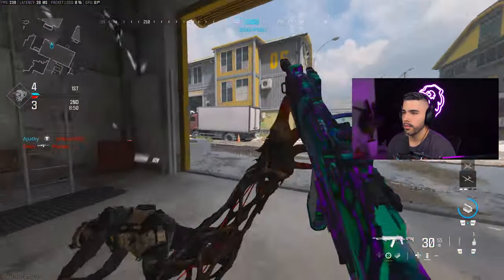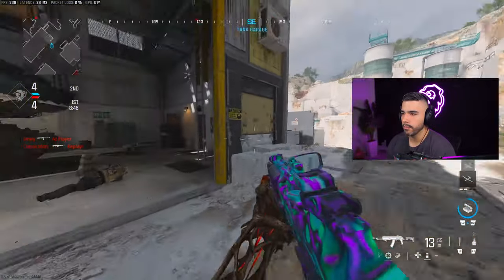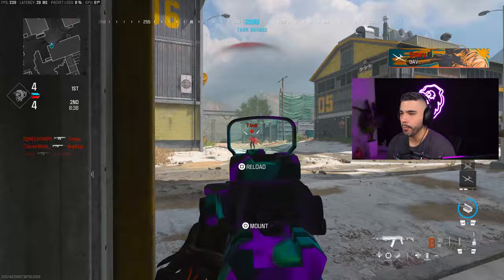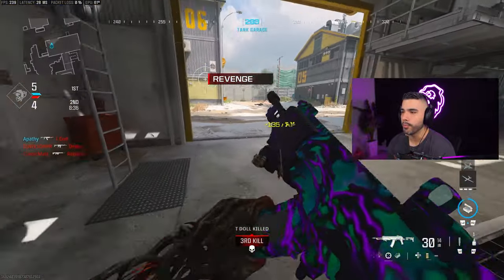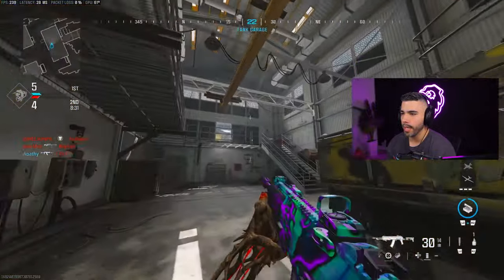It'll look like this: slide around the corners, aim in, shoot. Slide around the corner, aim in, shoot. This is going to be the number one way to engage in this game in Modern Warfare 3. This is what all the pro players do, and I'm trying to teach you guys, help you improve.